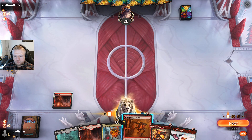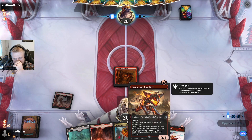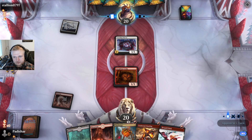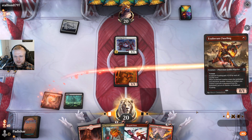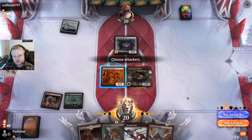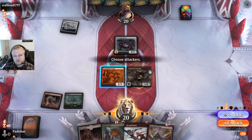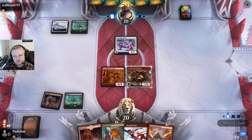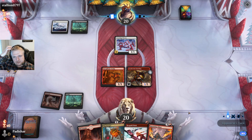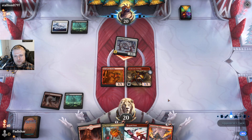I'll play the Scamp first because when it dies this gets a counter. They have a Chorus in there. I would have to take one poison — not going to block with the Fuseling of course. I'm not going to attack here for the reason that they might have the flyer, but I want to play the Tar Forager before the Scamp dies. I'll let them attack for one poison here. I have the Hazardous Blast which is very nice in this matchup — no point blocking with either of these guys.